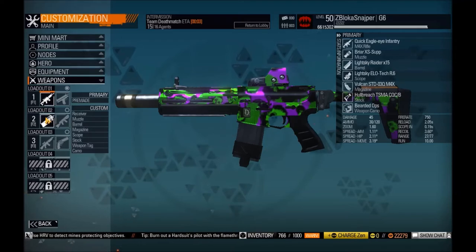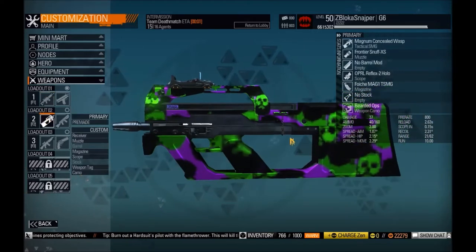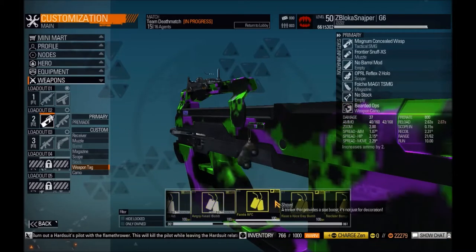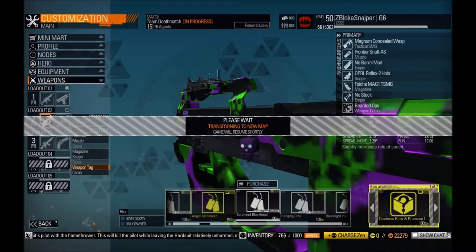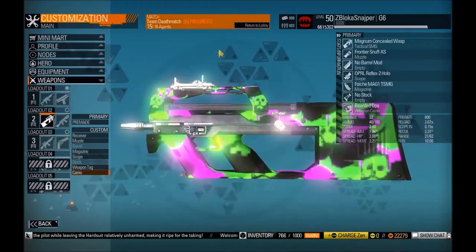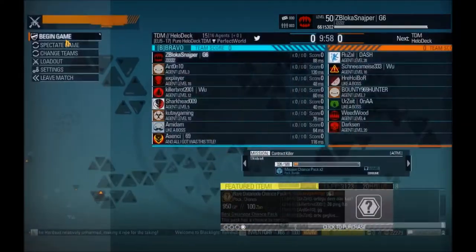I built this randomly, I don't know if it's good or not. Tactical SMG, the best I could find randomly, don't know if it's good or not. Just put a couple of things together and there you go, I got a gun. So I have 150 HP and the best speed build which I've shown in the previous video.